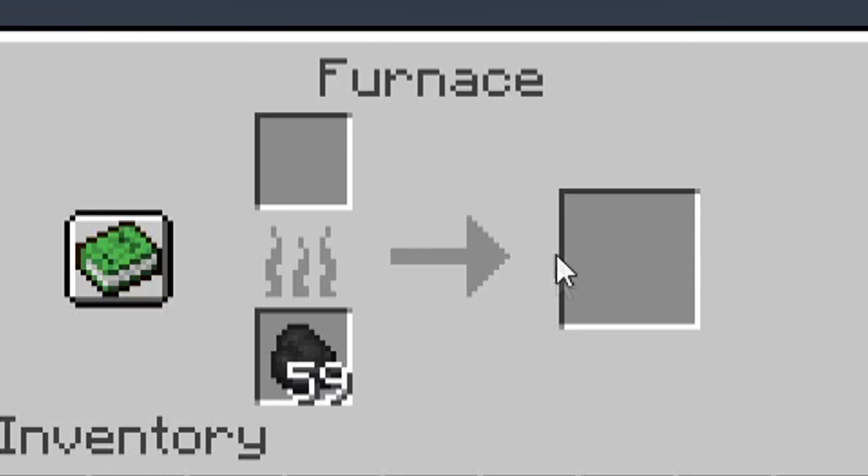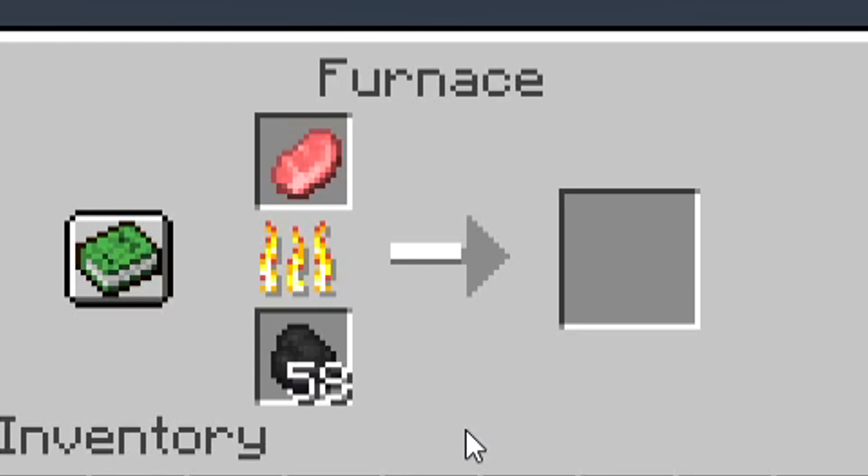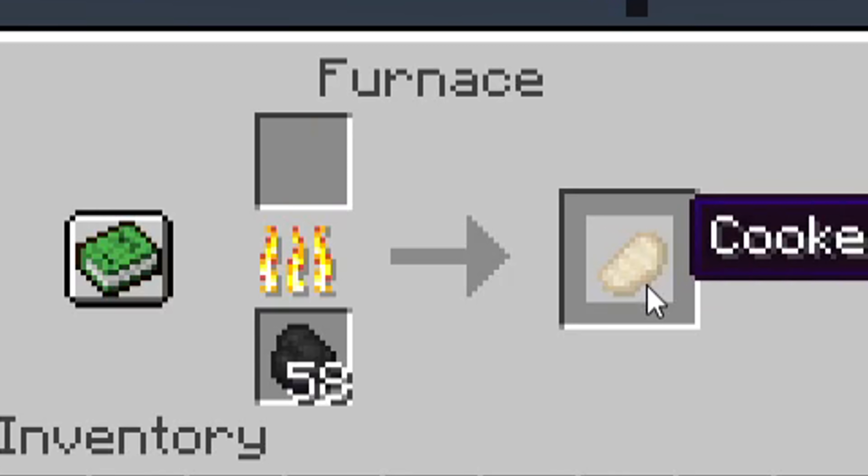There's this little arrow here that has a texture overlay the moment your furnace is being used. For example, let's put a pork chop in there. This is just a texture overlay. If you look at the GUI texture, it's just an arrow and you get your cooked pork chop.